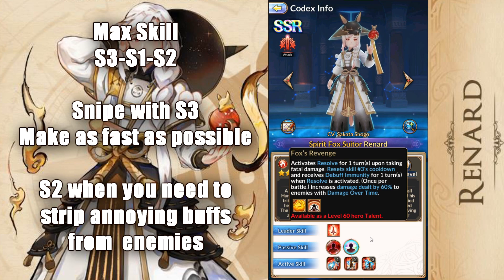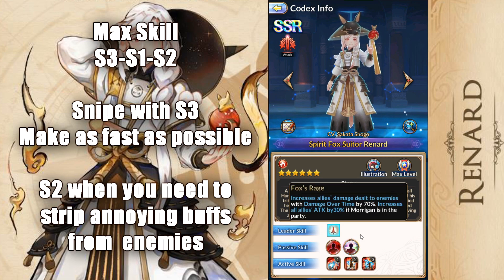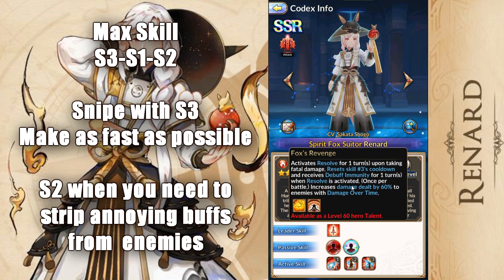The next passive is Fox's Revenge. Activates Resolve for one turn — and by the way, Resolve for one turn is the good Resolve. It's the annoying, pesky one that you're gonna need Rebecca or Taroni to make sure that it goes away at a respectable time. Resets skill 3's cooldown, and receives debuff immunity for one turn when Resolve is activated, once per battle. Increases damage dealt by 60% to enemies with damage over time. If you combine both of them, that's a lot of damage that will happen for damage over time. He does have the Resolve, but I still don't think he's worth being a leader. I think he's just gonna get popped. He doesn't have any abnormal status immunity, so if you anti-resolve him, he's going to die. He doesn't have the protection like some of the other characters do.